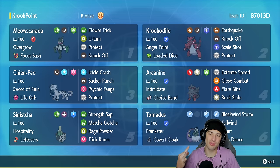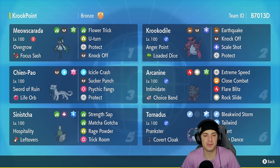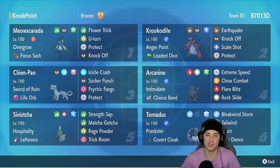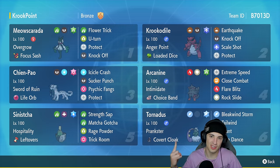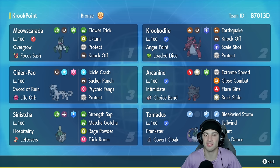There it is ladies and gentlemen — 3-0 on the casual ladder today. Absolutely love this team. Got to showcase Meowscarada and Krookodile, an off-meta combo that works out so well. We also had back-end Pokemon like Arcanine and Chien-Pao which do a ton of damage and can pretty much win against any team. That's going to be it for today's video — if you enjoyed, smash that like button, and if you're new here click that big red subscribe button. You guys rock — spread positivity and I'll catch you on the next one. Peace out everybody!